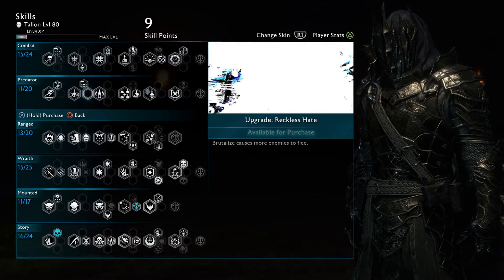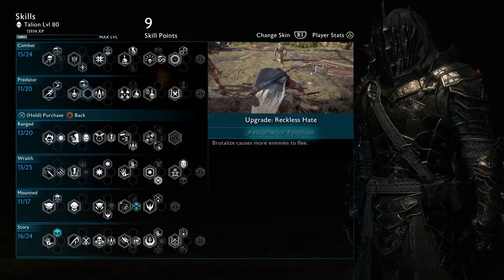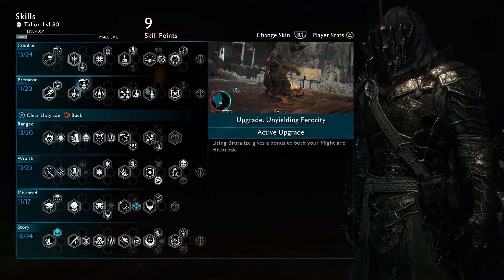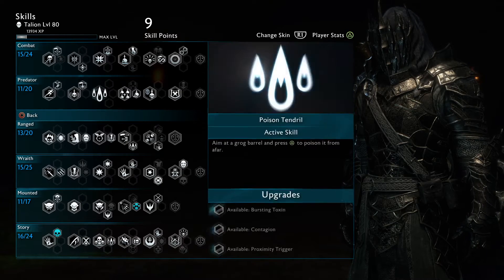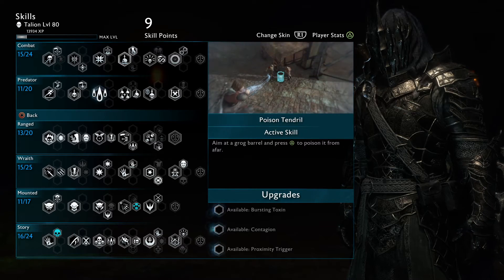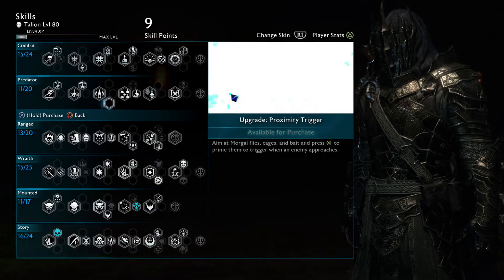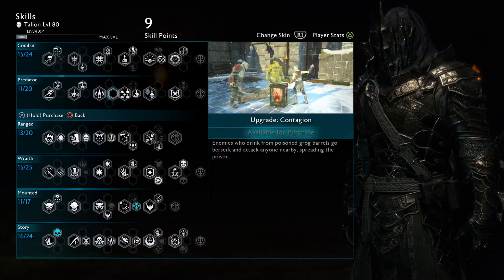Here in the Brutalized skill, I don't really use it to make other grunts run away in fear. I mostly use it to get as much might as possible for my attacks and damage output. That's why I use Unyielding Ferocity — one brutalize almost fills up one of my might meters, which is very useful. I actually didn't want to waste any skill points on the three Poison Tendril upgrades, since it's a skill I use very often and it's extremely useful for poisoning grog barrels at distance and then shooting them for a balefire explosion. But these upgrades are just not my cup of tea.